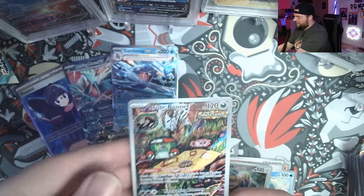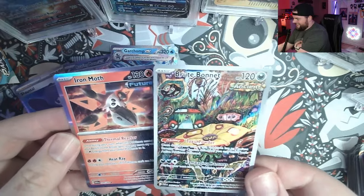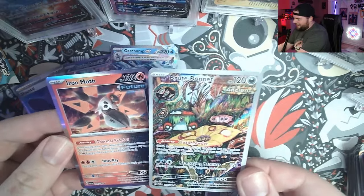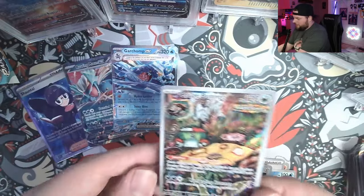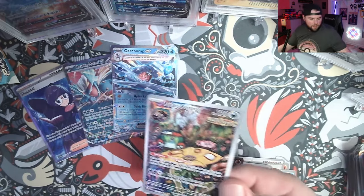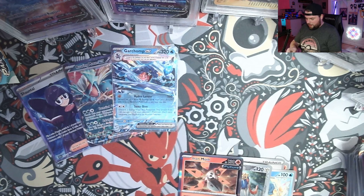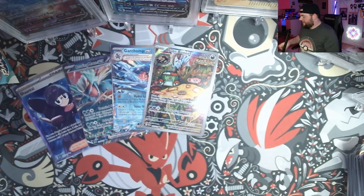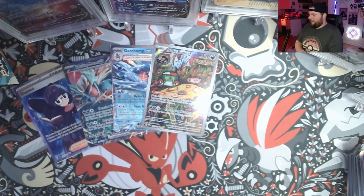We get a Reverse Zacian and we get our first Illustration Rare in the first pack — with an Iron Moth behind it, there's a lot to unpack. We get the Illustration Rare ancient card and our first future card with the holographic Iron Moth. This is a beauty — the Komiya Brute Bonnet. I love this card; a lot of people are probably going to chase this thing, but there are so many more to get. We've got our work cut out for us, but that's a pretty good first pack of the booster box.